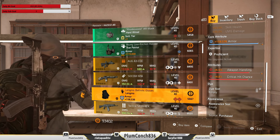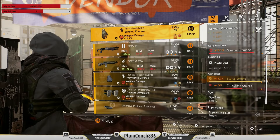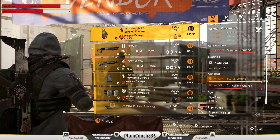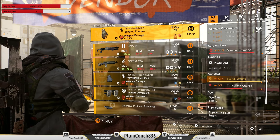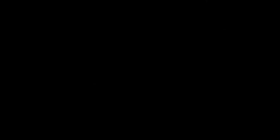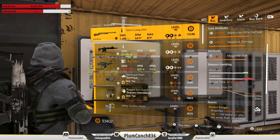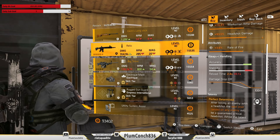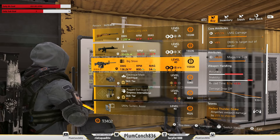At the Theater Settlement this week we've got the Firm Handshake Sokolov gloves — they've got 13.1% weapon damage and 4.3% crit hit chance. At the Castle Settlement we've actually got three named items: the Kim's Longsick, which isn't too bad; the Relic, which I'm going to pass on; and the Big Show, which is pretty trash.